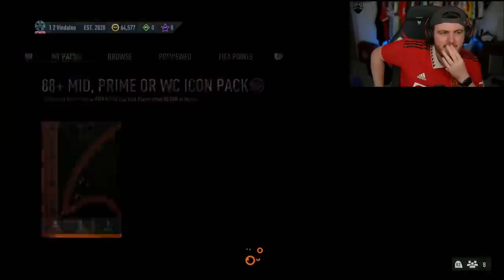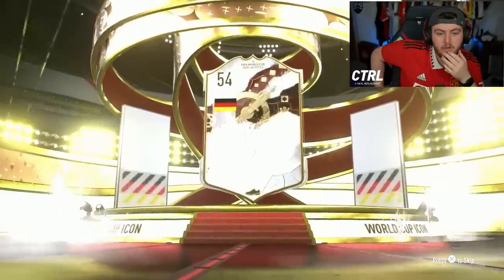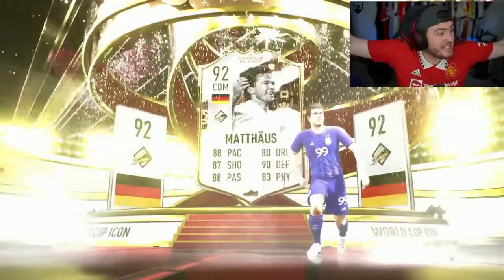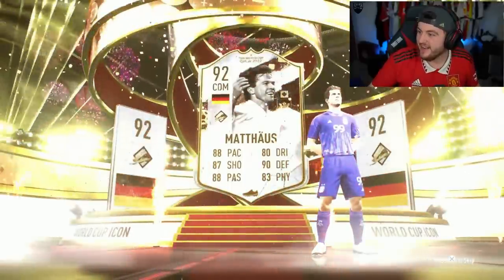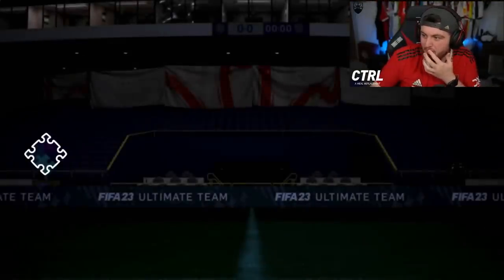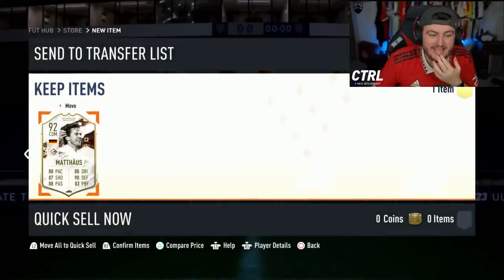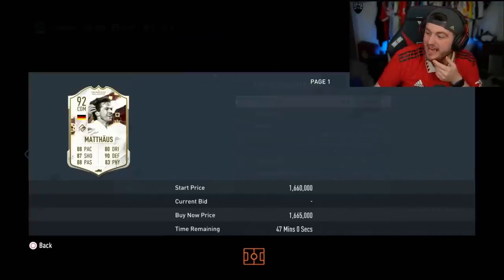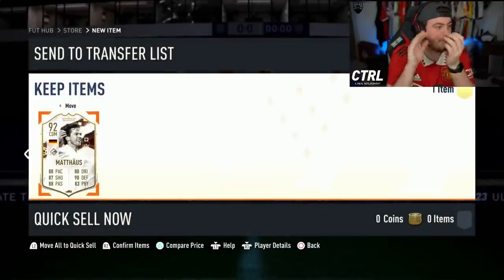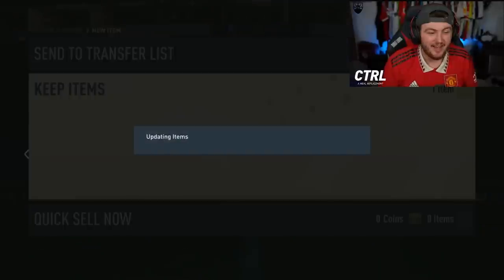Next 88 Plus pack. Another World Cup icon. Oh — Matthias. That is class, that is absolutely class. What is Matthias worth? That is insane. World Cup Matthias — 1.66 million coins, bro. Oh my God, that is insane. That is absolutely ridiculous. What a card that is as well. Those stats are insane. Wow. Fair play. That is absolutely nutty. Love to see it.